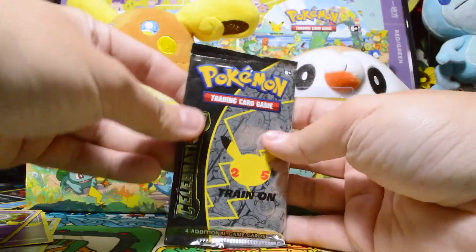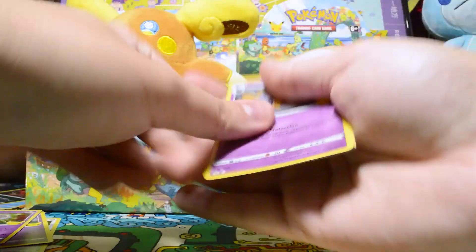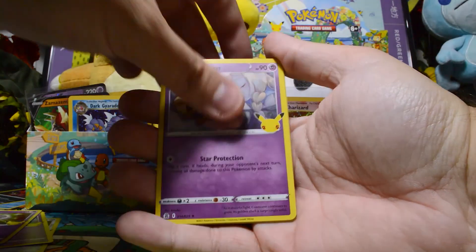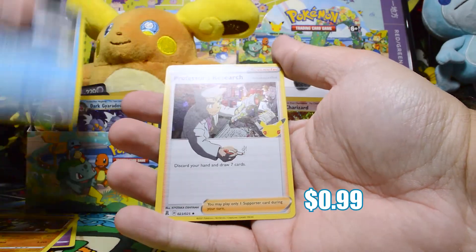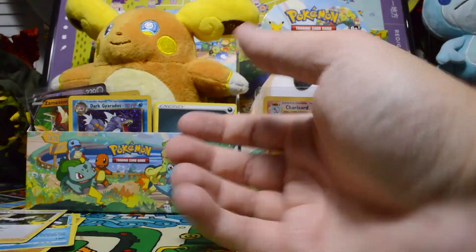Two more packs left. Let's move right into it. Get rid of the code card. And we have Cosmoem, Groudon, Kyogre, and on the end, a Professor's Research. Nothing special.